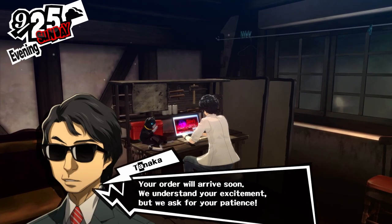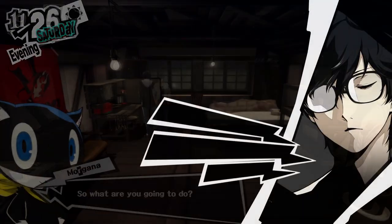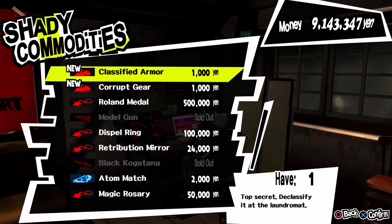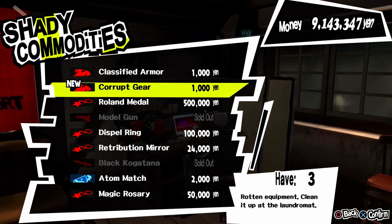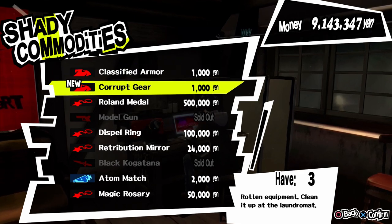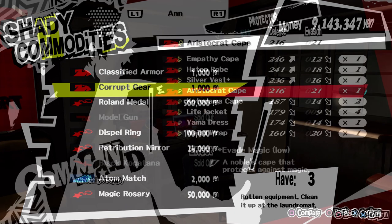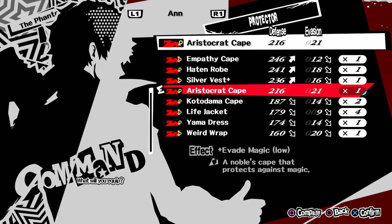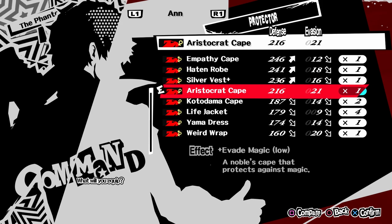After reaching the maximum rank, you'll have to wait until the 25th of November before being able to buy anything interesting. Starting from the 25th of November, you can buy something called Corrupt Gear from the Shady Commodities store. If you wash that at the laundromat, you have a chance of getting Aristocrat Cape. Even though it doesn't have the highest defense, for now it's the only armor for female characters that has an interesting effect, which is Evade Magic.